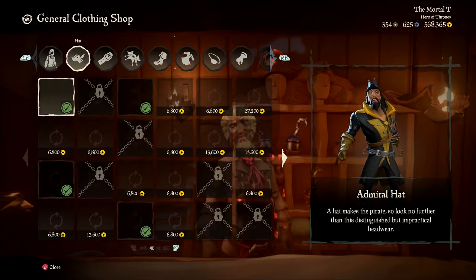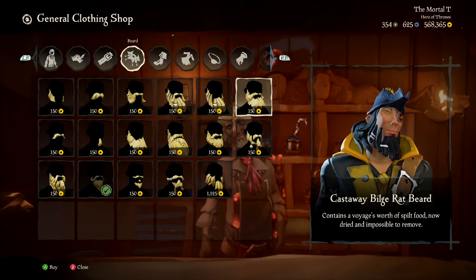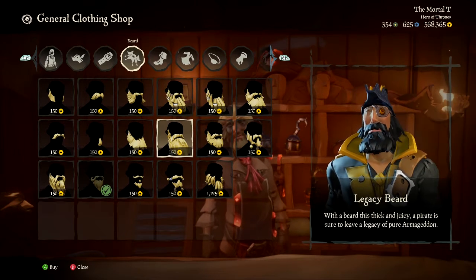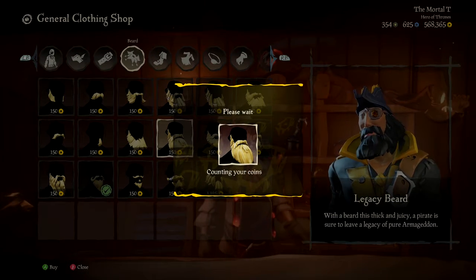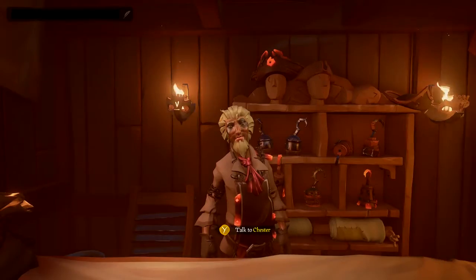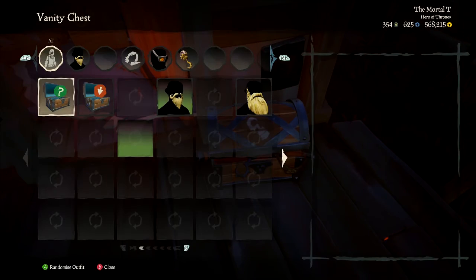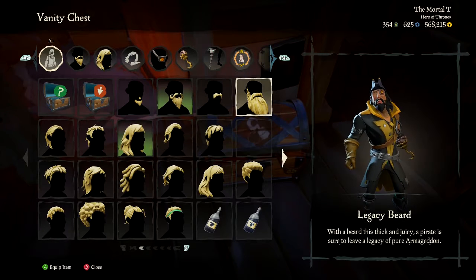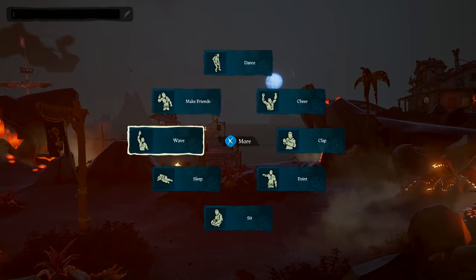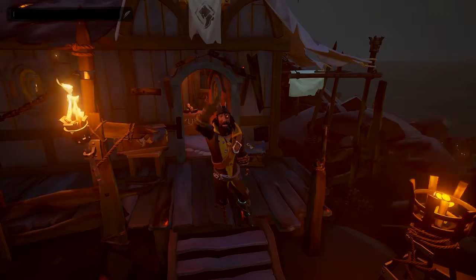We're going to go over to the beards and we're looking for this one right here. You're going to want to buy this beard right here — it's only 150 gold, which isn't too bad. We'll purchase it. Then we want to equip it, obviously. Let's see if we've got it on — I believe we've got it on. Pretty cool. So we've got the beard.